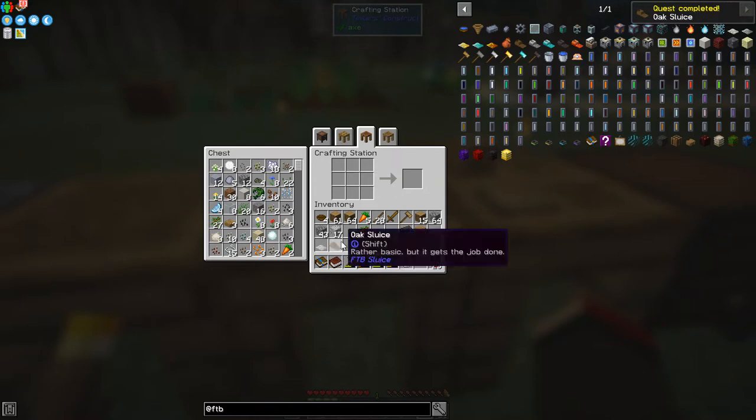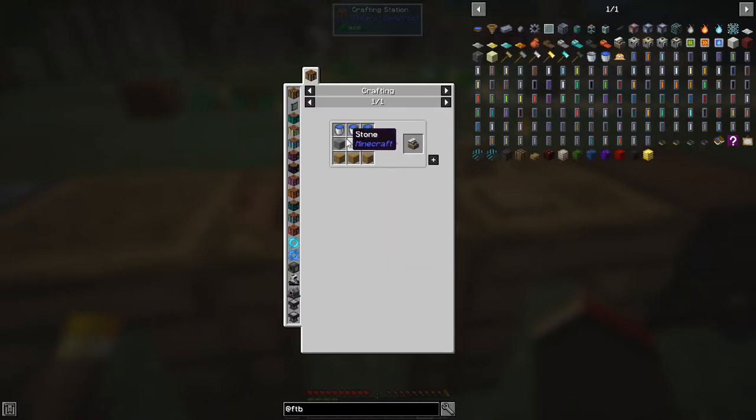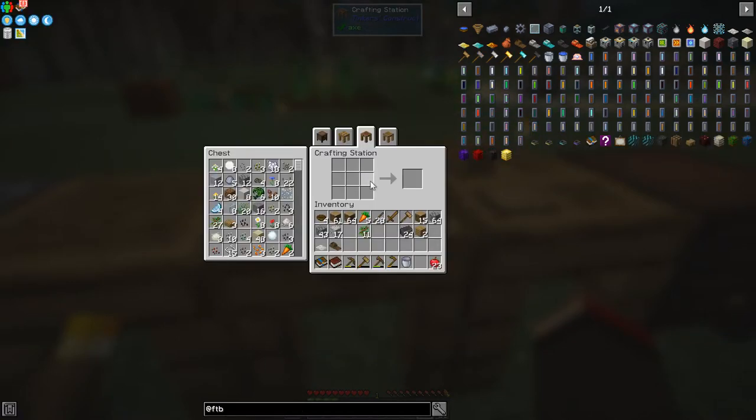We can't really automate this to start with - we can do some automation on it but that takes a bit of time. The next thing we can do is a manual pump. The manual pump requires three buckets of water, which can be clay buckets, some stone and some planks. That's no big deal.